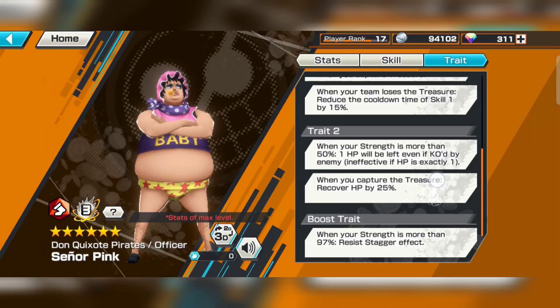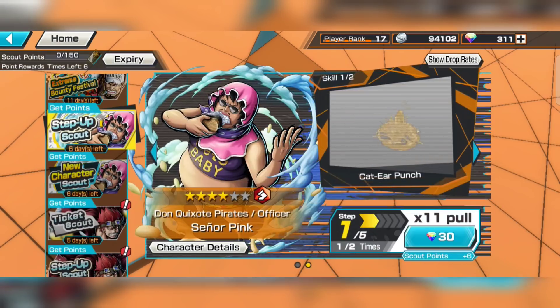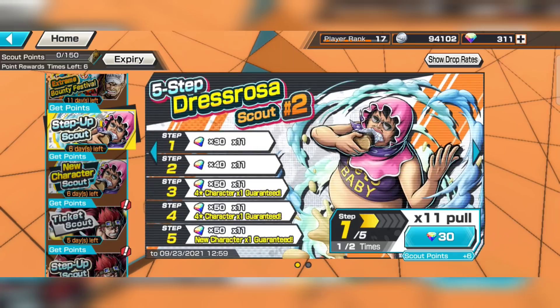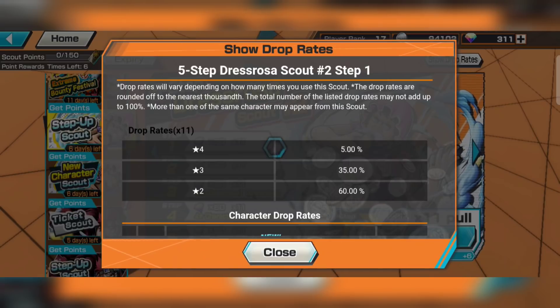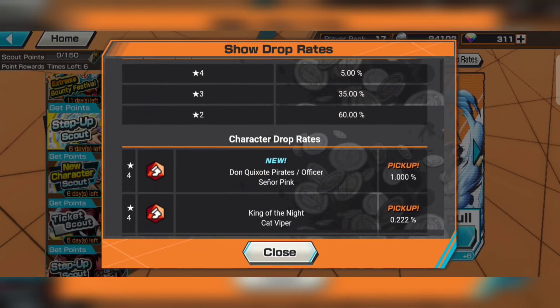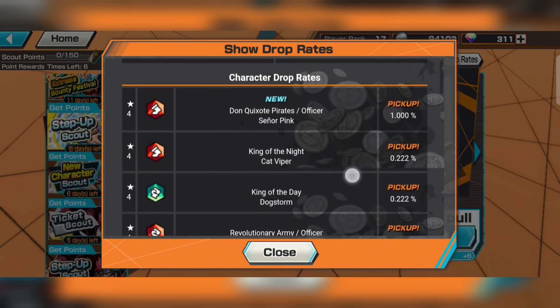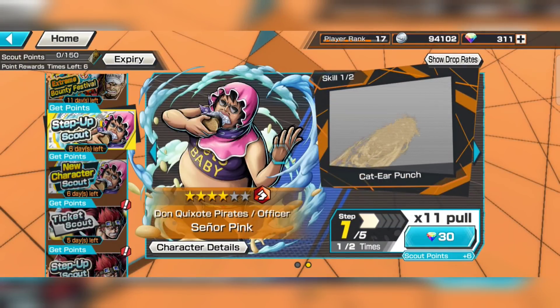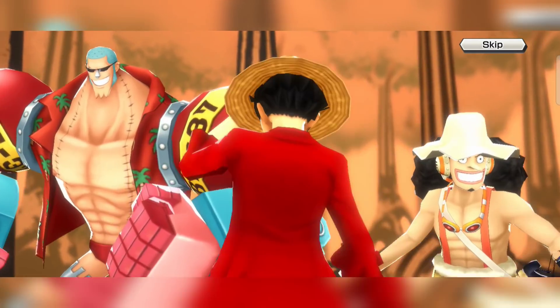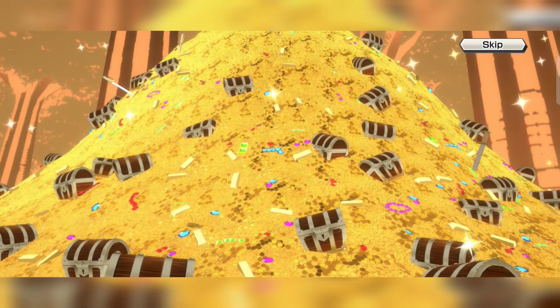Magma cap speed 30%. You can't be one-shotted — oh my god, this is really nice. And 25 HP recovery upon capturing flag — this is so good. Let's try to get him. I think the drop rate is just the same: five percent chance to get a four star, one percent chance to get Senior Ping, and the rest are the step-up characters. Let's go, without further ado, let's try to get him in one rotation. Of course we can get him because he is guaranteed at the last step.